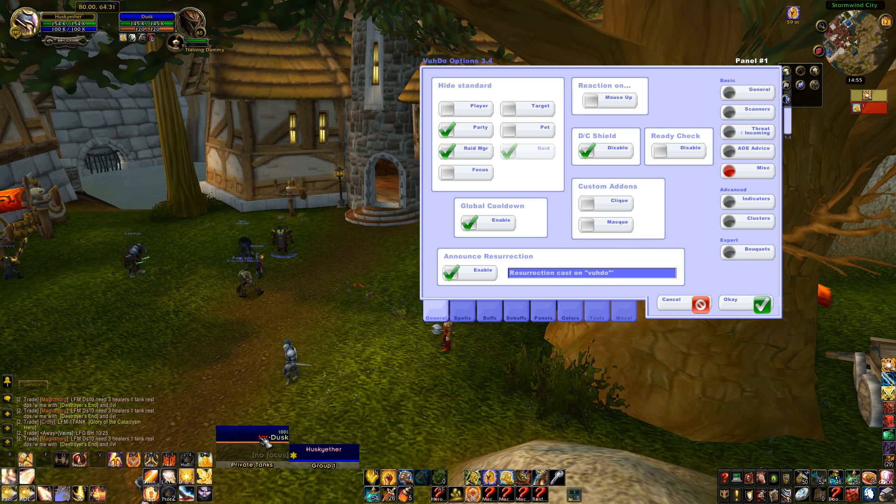So as a Holy Paladin, I can use Denounce. This works for any hybrid class, like a Druid — Root, Cast, Heal. So a Druid would find Voodoo very handy in this situation: in Arena or a PvP situation.